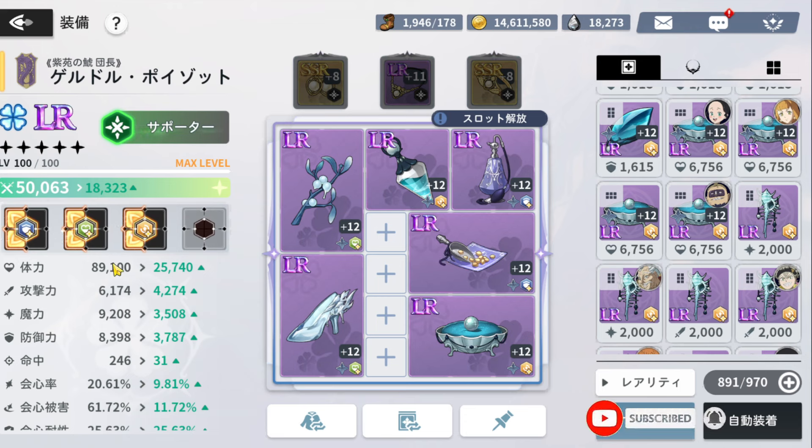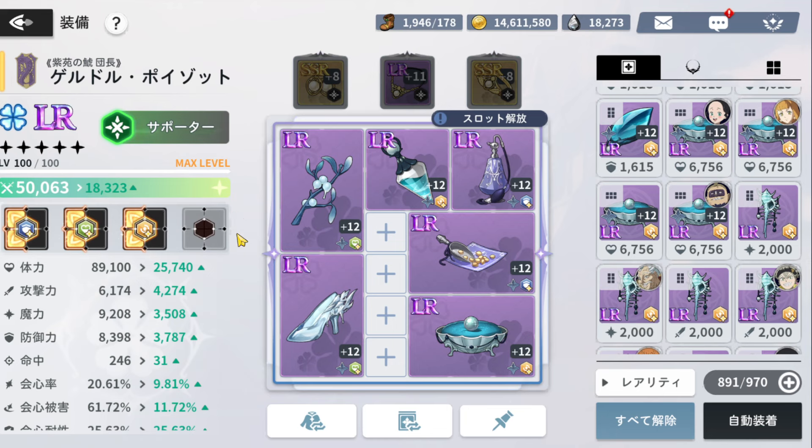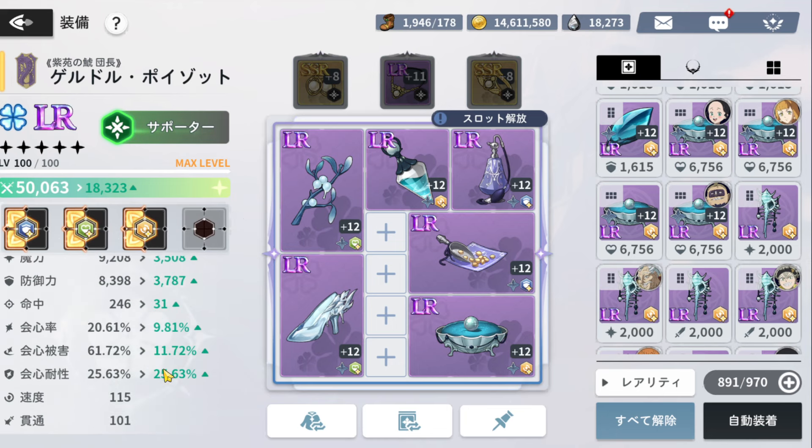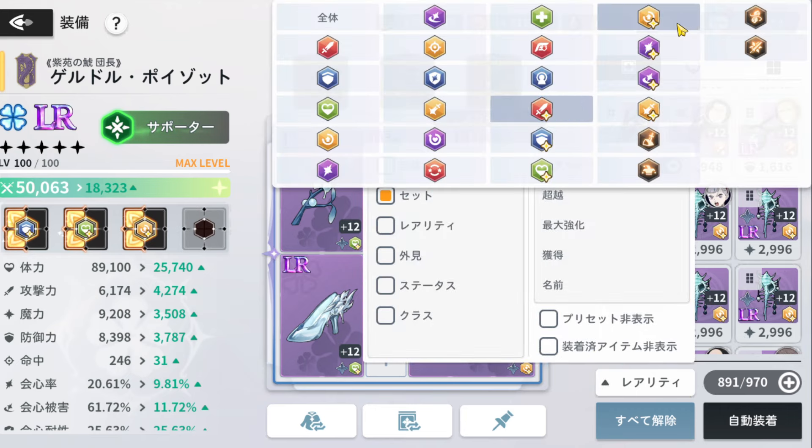The way I tend to go about building my Gueldre is give him his HP up, make sure I've got a decent amount of HP to get a decent amount of shield, and give him speed. He's a support unit, so his base speed is already somewhat decent at 115. Just make sure that he's living. You can go down the route of getting rid of HP to add damage if you want.